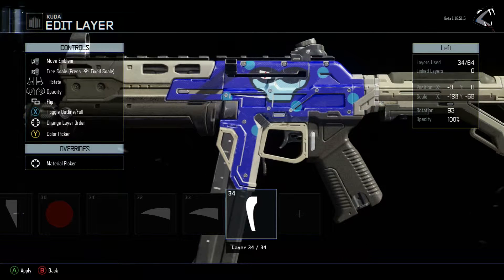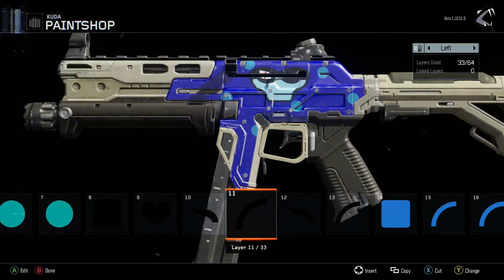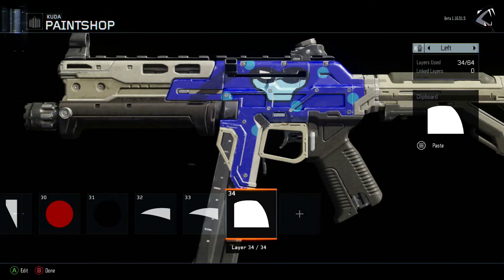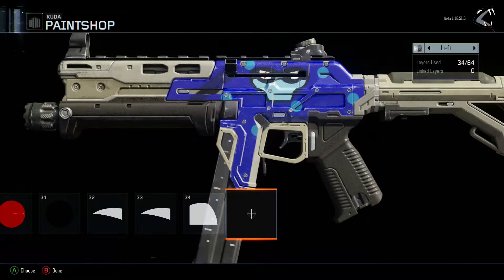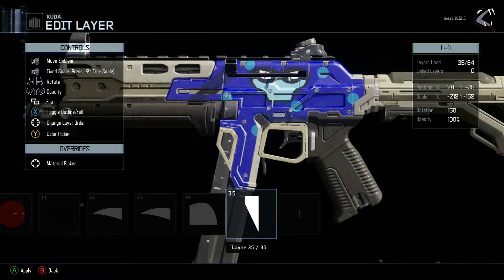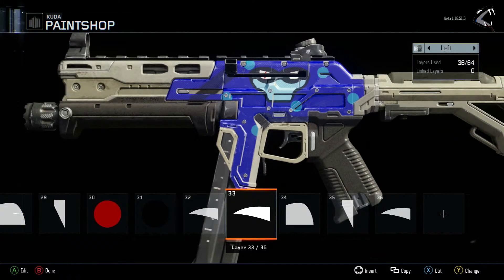You can know the exact coordinates of what you're doing so you can keep everything symmetrical — it's absolutely insane the detail you can put into these things. You also have 64 layers to work with on these guns, so you have a lot to work with. Usually every gun has three sides: both sides of the gun and then the top, which usually doesn't have much space. Both sides generally have a pretty good amount of space. Overall the mechanic itself is really good — it worked flawlessly for me.